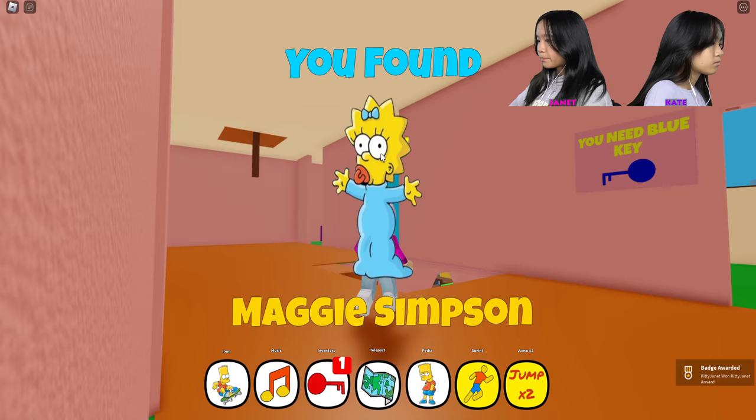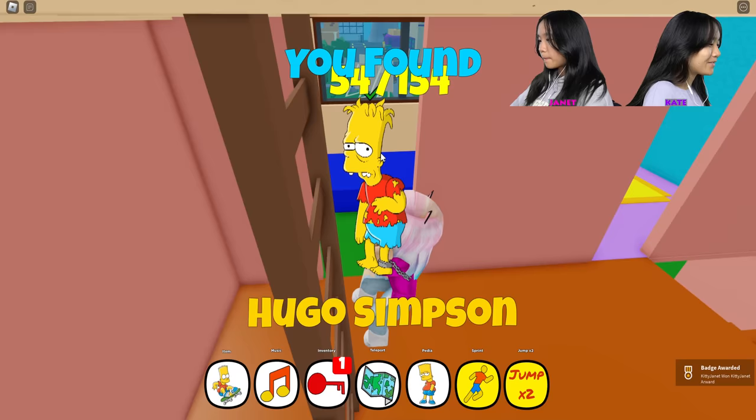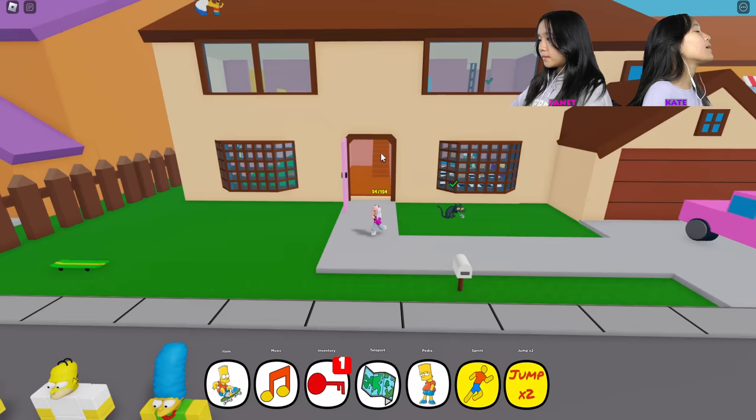Oh, I accidentally found that person under there. How do I get that? Got that. Oh, did you get the diamond ring? Yeah, I just got it. It was in the fountain, right? Did you watch the cutscene by any chance?